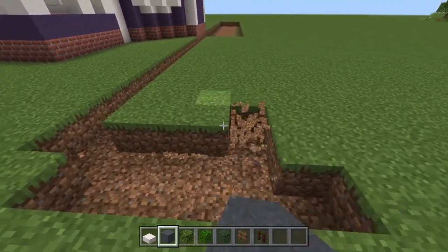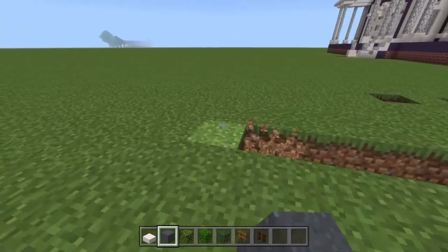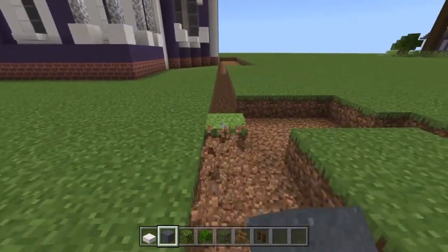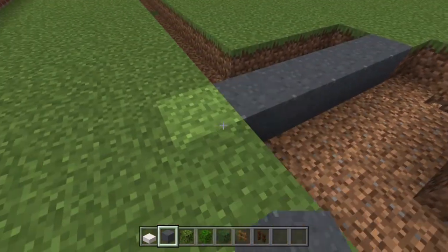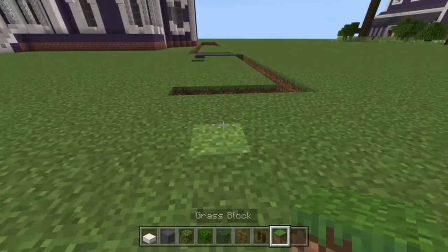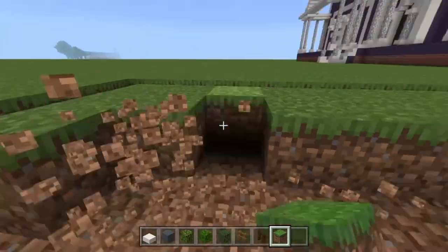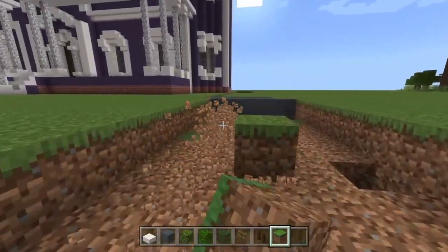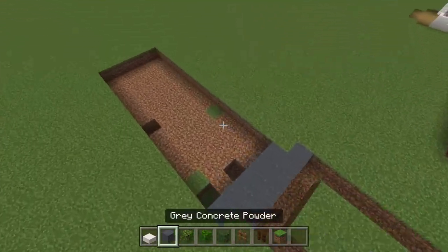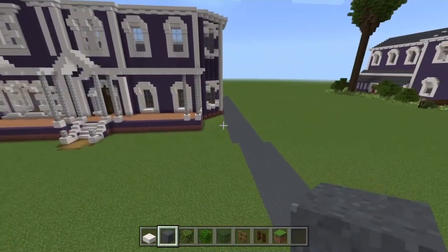Build five this way, then start a new five just here — this five can go onwards however long you like, maybe to connect to the main road. We'll fill this one in, and we have a one-block gap between the wavy track and the driveway. Then fill in this section with gray concrete powder — and this one as well — so there we have the driveway.